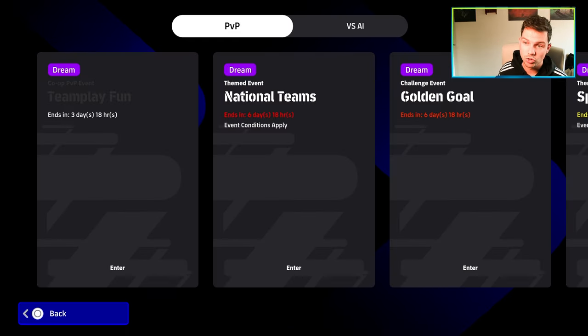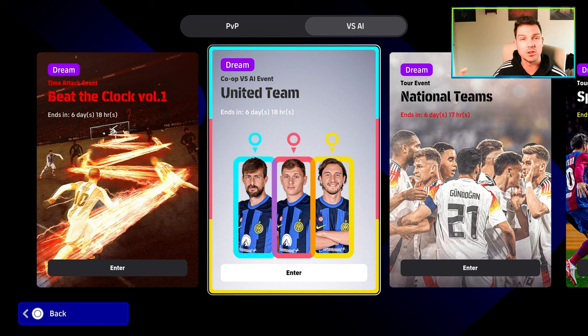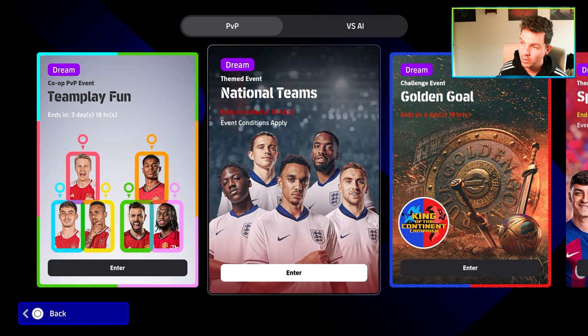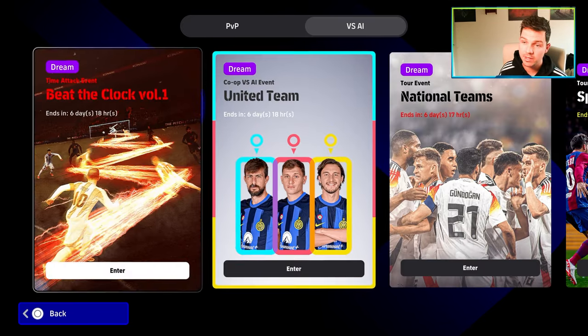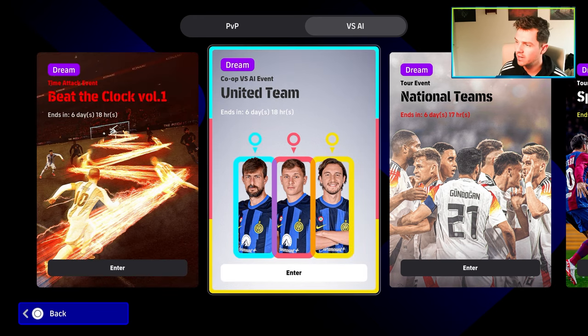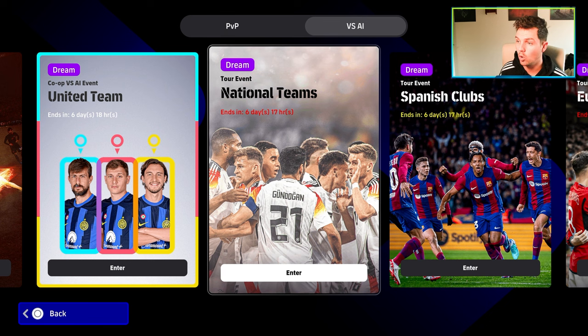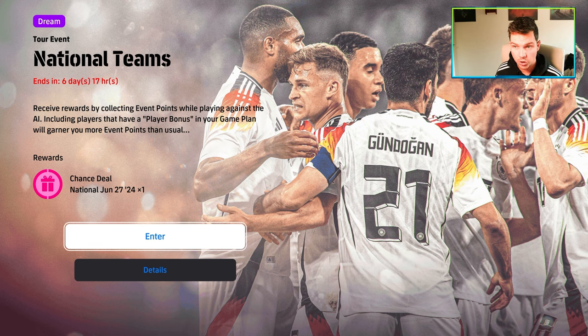We have a new event — team play fun — that's back: co-op versus PvP, and also against the AI, so you'll be able to complete those objectives. You also have national teams, golden goal, Spanish clubs, and the European clubs event has been ongoing. There's also the AI beat-the-clock event where you score a goal within the indicated time. You have two player of the week spins as well.